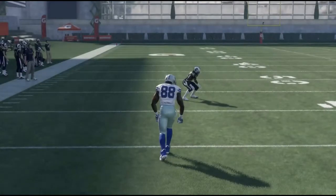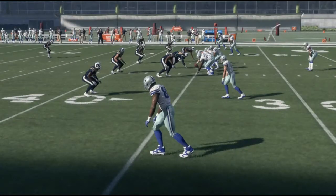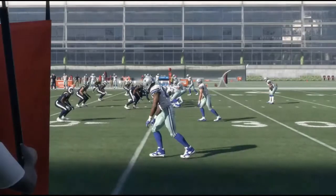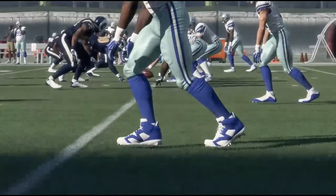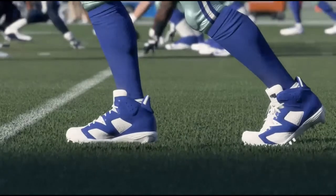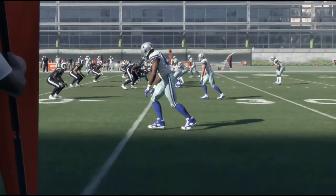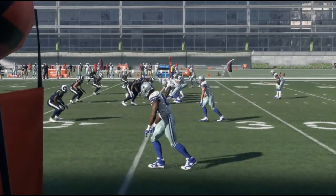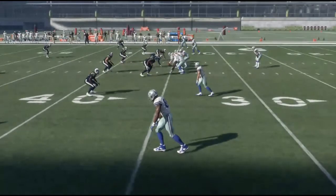The tackle animations — there are two types of tackling systems embedded into this game in the Frostbite engine. First, just look at how their feet are actually in the grass — it's called foot plant technology, based foot plant technology.